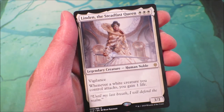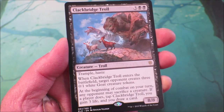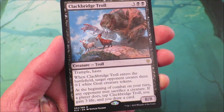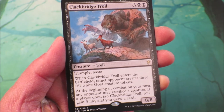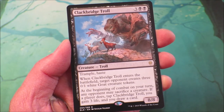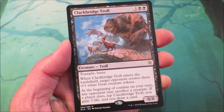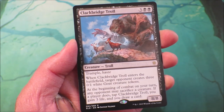Clack Bridge Troll — 3 generic mana, 2 swamp mana, trample, haste, and when Clack Bridge Troll enters the battlefield, target opponent creates 3 0/1 white goat creature tokens. At the beginning of combat on your turn, any opponent may sacrifice a creature. If that player does, Clack Bridge Troll gets tapped and you gain 3 life and draw a card. This card brings a really good moral dilemma — either find a way to block the troll, especially because it's got trample as well as being an 8/8, or sack a creature and give the player who controls the troll another advantage. Do you take the damage, find a way to block it, or do you let the opponent gain 3 life and draw a card that could advance their game plan?